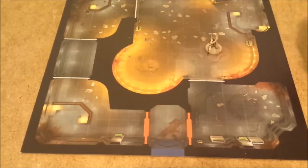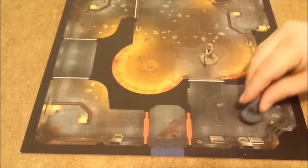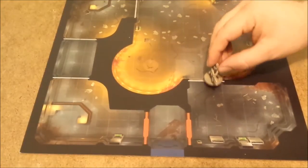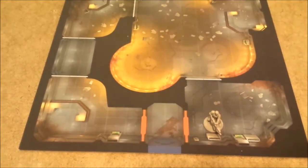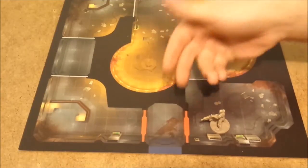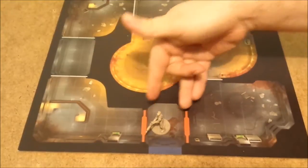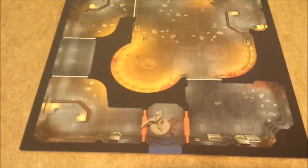To demonstrate how movement works: the white doors scattered throughout the map open automatically when you step next to them. So if I was here and he was here, he couldn't see me. I step here, the door opens, we can see each other. If I step back, the door closes. It's a free action — one, two, three, four, five, there's his movement. The red doors and the blue section doors that divide the maps are different. To move through one of those, you have to count an extra movement to open and close them. You don't have to close them — if you're the Strain you probably don't want to; if you're the Vanguard you probably do.